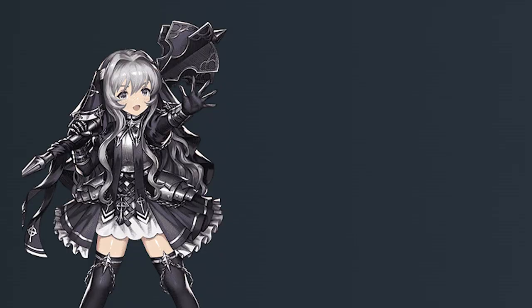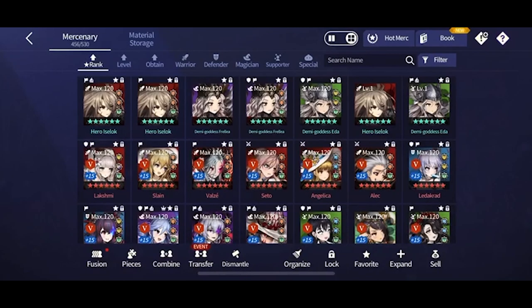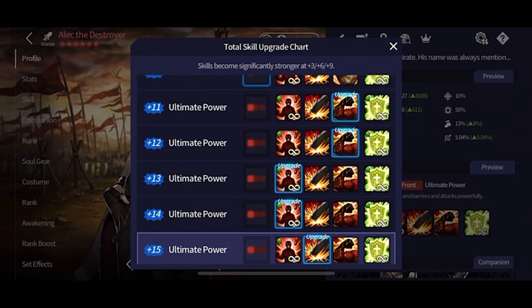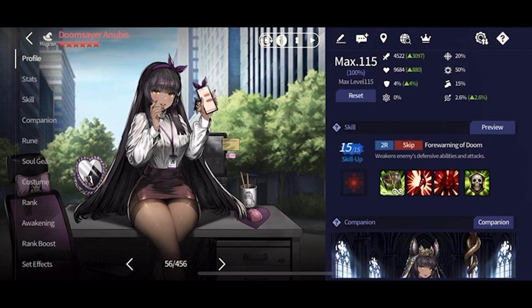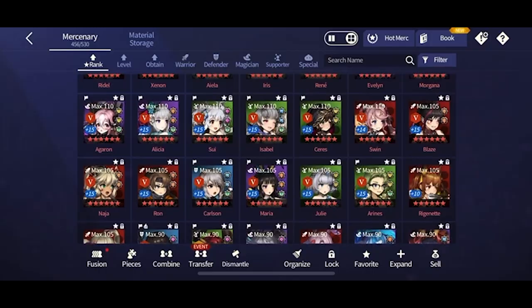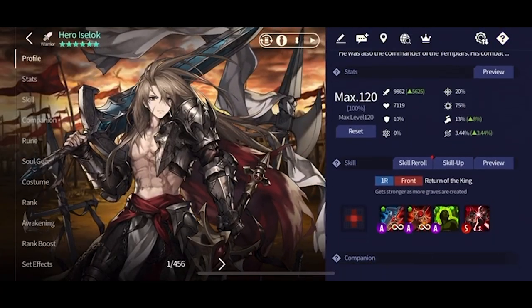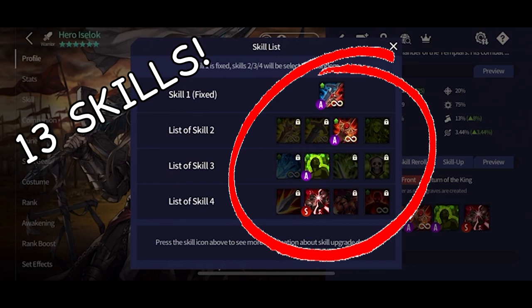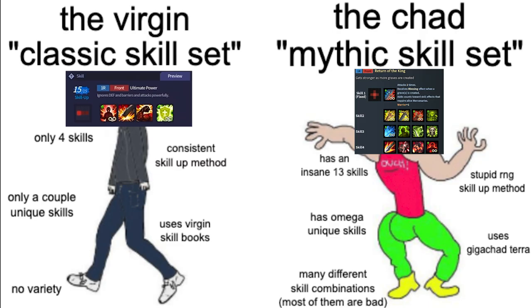Mythic Mercenaries are unique not only because of their unique summoning method, but also because their skill sets are very different from the rest of the cast. For example, when I preview the Mercenary Alec, he only has 4 skills in his entire skill set. Similarly, Anubis also only has 4 skills, and this 4-star Mercenary Isabelle also has 4 skills. However, when I click preview on this Mythic Mercenary named Islok, you can see that he has not 4, but 13 skills! Therefore, Mythic Mercenaries are special due to the fact that they deviate from the usual 4 skills in one skill set.